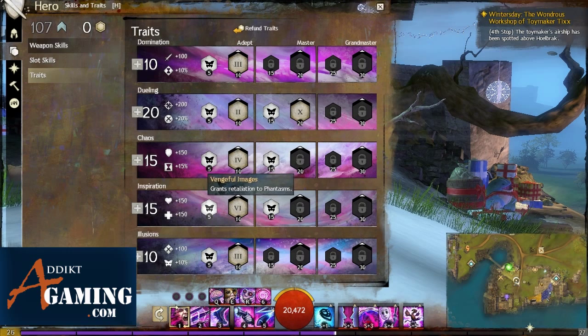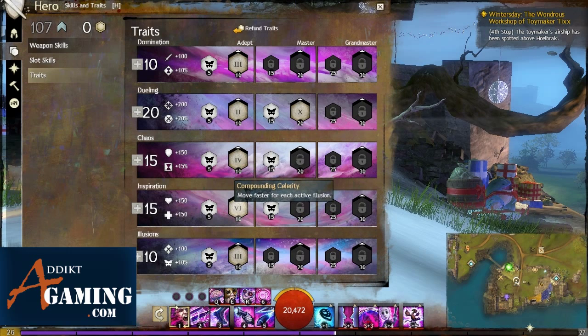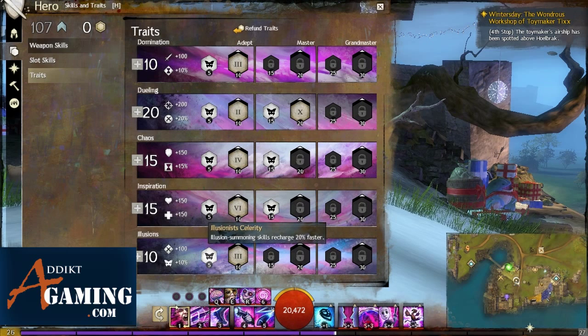There's also Retaliation granted to Phantasms — so when people attack your Phantasms they'll take damage as well. Compounding Celerity lets you move faster for each active illusion. Illusion Celerity means illusion summoning skills recharge 20% faster, which is good because a lot of our burst comes from those illusion skills. And then Compounding Power gives 3% more damage for each active illusion — so we'll have 9% increased damage when we have all 3 active illusions up.